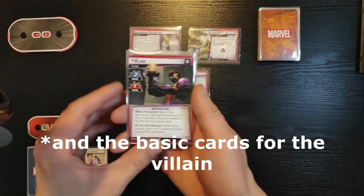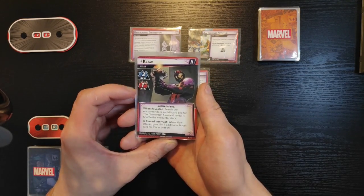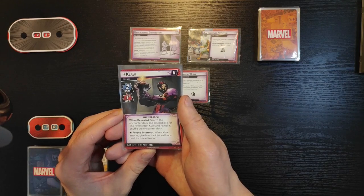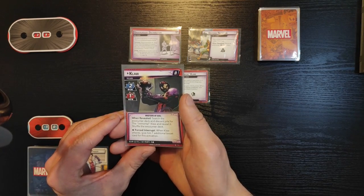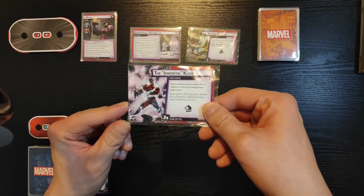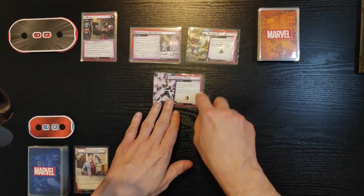On Expert he's gonna start in his second form with two scheme, one attack and 18 hit points. When revealed, search the encounter deck and discard pile for the Immortal Claw, reveal it, shuffle the encounter deck. He's also got an ability where when he attacks he gets one extra boost card. The Immortal Claw is a side scheme that has three threat per player, one acceleration token, and gives him 10 hit points until it leaves play.